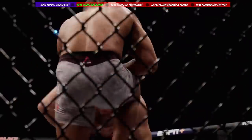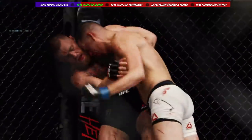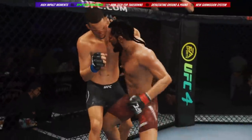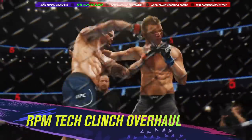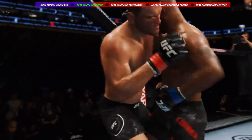The clinch is an important part of real-life MMA, utilized by elite fighters to dominate their opponents with fluid entries into positions for dirty boxing or slick throws and takedowns. For UFC 4, we used RPM tech to rewrite the book on our clinch game and break free from a system that was built for the ground.